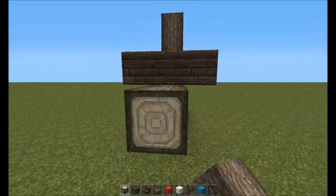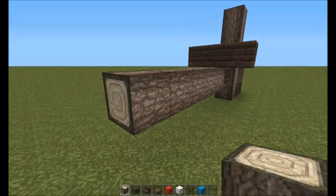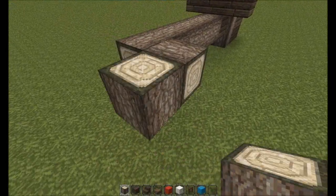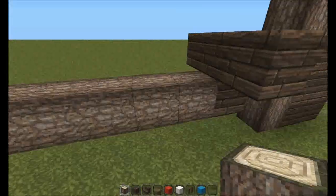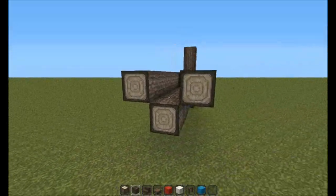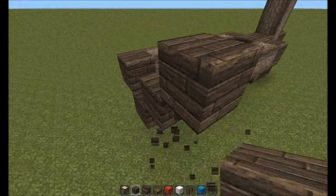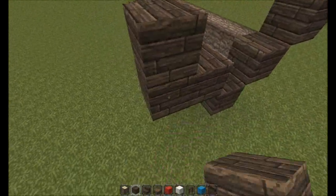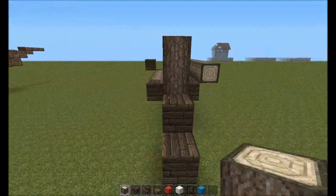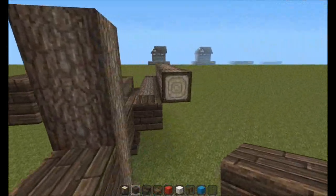On each of the arms we're going to come out five blocks, and this is using one of the new features of 1.3 which is being able to place logs sideways. They work kind of like pistons in terms of the direction you're facing. We're going to do the same on each arm, cap these off with more planks, then come up diagonally and build six planks toward the back of the boat, capping those off with planks for a nice finish.